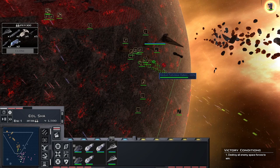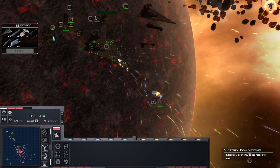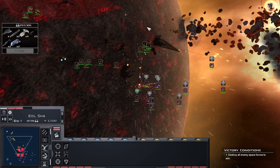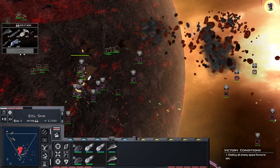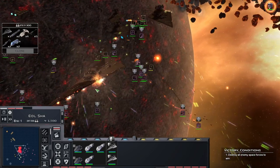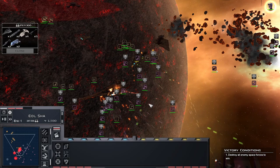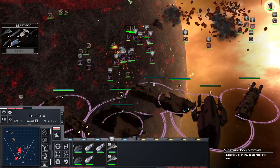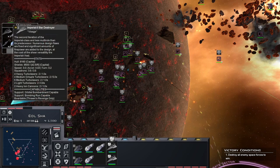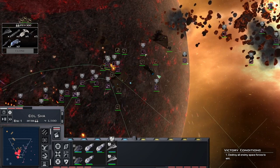Our target priority is the laser cannons. Need some nice hits on that Victory too - falling out of formation. But they have two Victory 2s actually. Get behind them, draw their fire, target at maximum range, firing barrage. The Victory is almost down - and there he goes. Move to the next one.